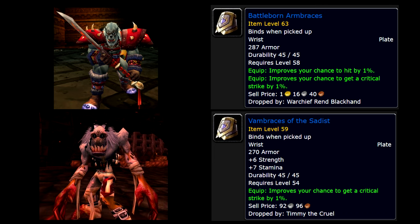For the wrist slot, you want to get the Battleborn Armbraces. These drop from the boss Warchief Rend Blackhand in Upper Blackrock Spire. The second best item is the Vambraces of the Sadist, which drops from the boss Timmy the Cruel in the Living side of Stratholme.